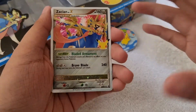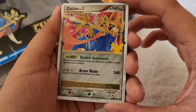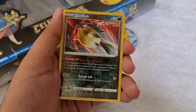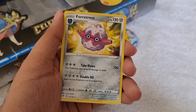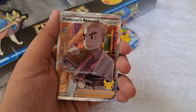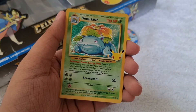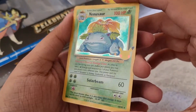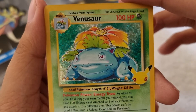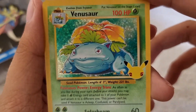Recap time! For our pulls today, we got the Zashan Level X promo card — Sword and Shield 135. I really love collecting promo cards. For our Reverse Holographic cards, we got Wooper and Qwilfish. For our Rares, we got Forretress Regular Rare and Malamar Regular Rare. From Celebrations, we got Professor's Research — Professor Oak — a full art card. And last but not least, we got the OG Classic Collection Venusaur — holographic and from the Classic Collection. I really love this Venusaur card. I hope we pull Charizard in the next videos.